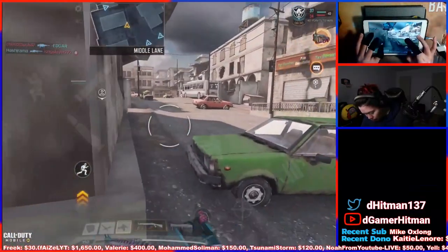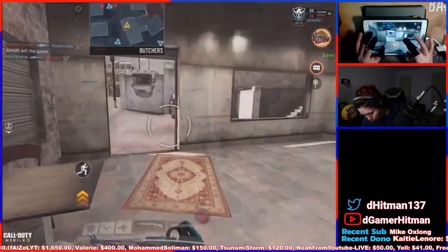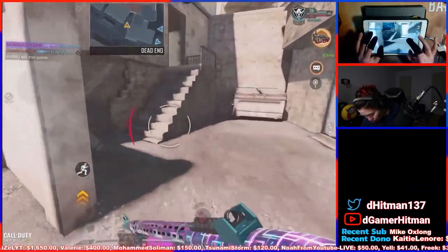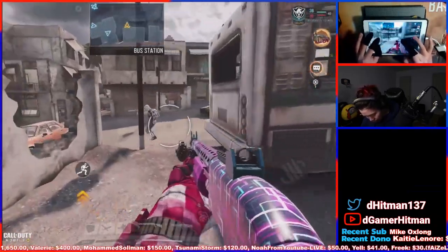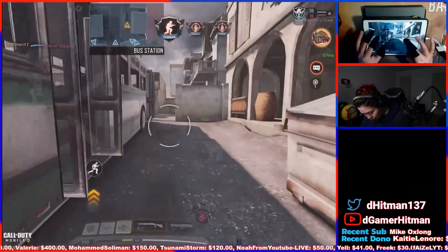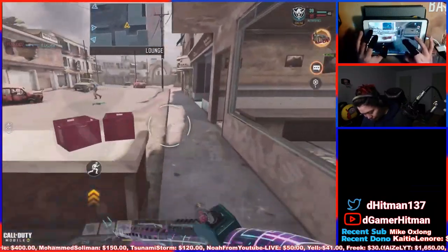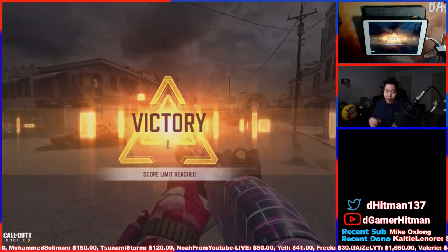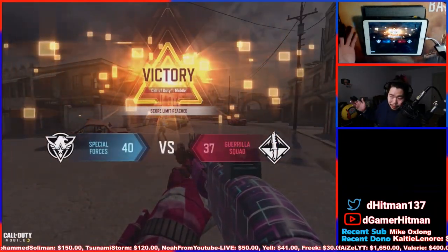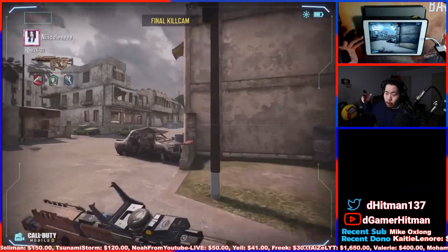Just rotating through here — there's a sniper over there. You want to flank around because they'll be camping. Use your scorestreaks when you have them. This is just a regular game, but let me show you a ranked game. You'll see it's a similar style — just rushing around trying to get one or two kills per engagement.